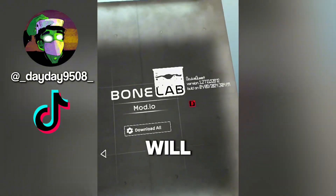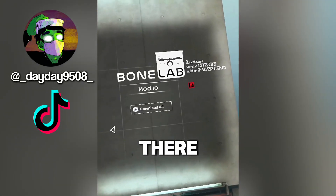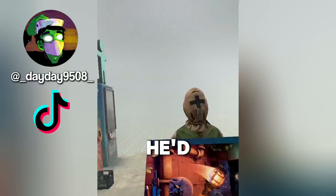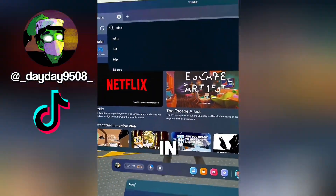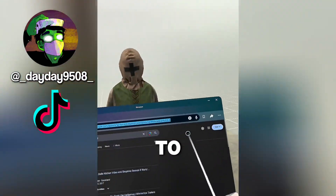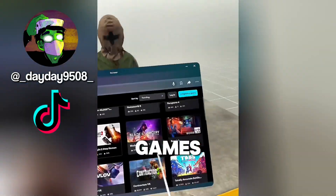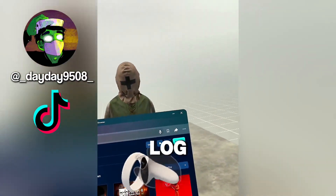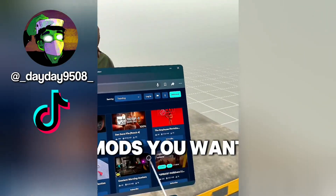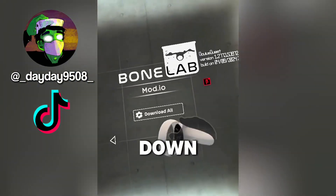Once you click on this, it will give you a prompt to tell you to sign in. You'll need to follow all of these steps. There should be a code over here with a link. You can simply head on over to your browser and then just type in the link and the code. Once you do all of that, you can go into your mod browser, go to mod.io, go over to Browse Games, Bone Lab, and then you'll simply log in here and click Subscribe to any of the mods you want. Then once you're back into the game, it should tell you all the mods you subscribed to and you can click Download All.